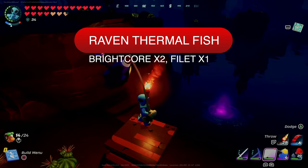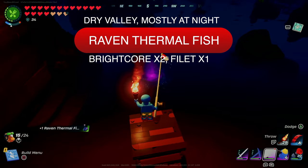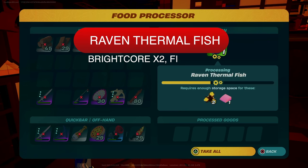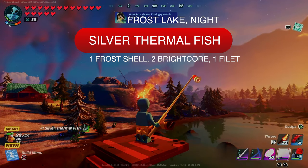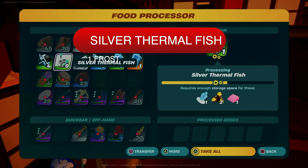The raven thermal fish is uncommon rarity and I find them mostly in the dry valley and mostly at night, but you should be able to find them in grassland shores and even during the day. They yield two bright cores and one fillet. The silver thermal fish is uncommon rarity and I've only found them in the frost lakes, mostly in evenings. They yield one frost shell, two bright cores, and one fillet.